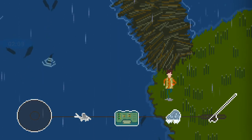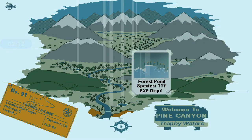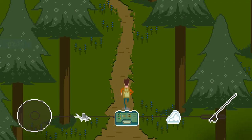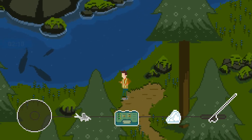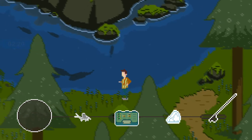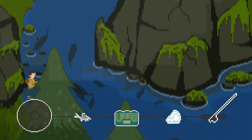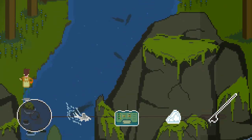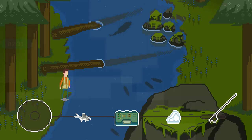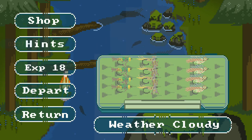There are dynamic weather patterns that do affect what kind of fish will bite. There are water currents as well. This is all captured in 2D retro pixel art glory. Fish will spook if you get too close to them, and if you lose one it's not going to bite for a while. There are also a lot of realistic outdoor sounds.